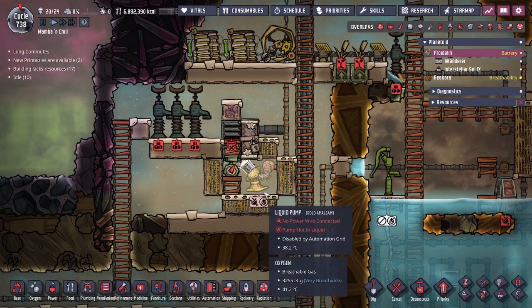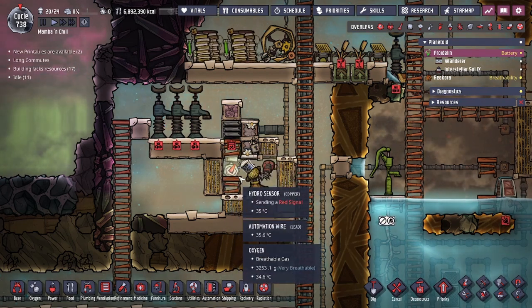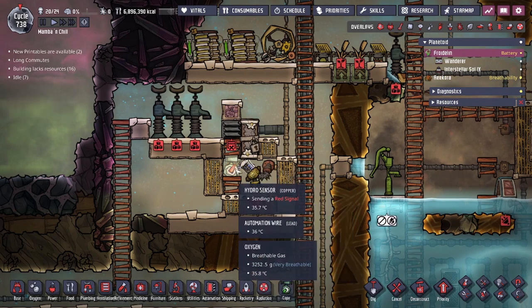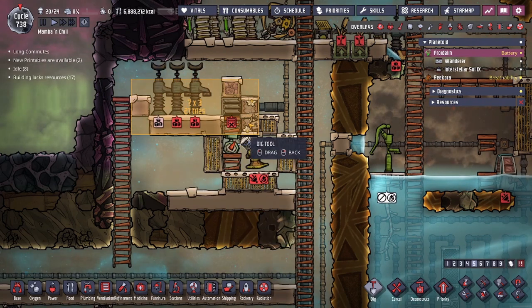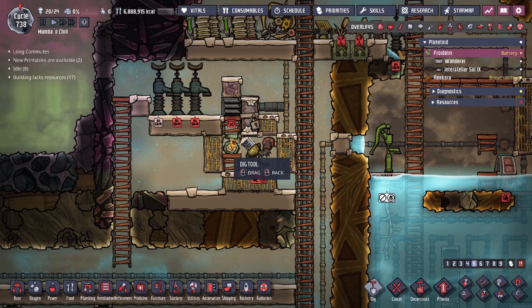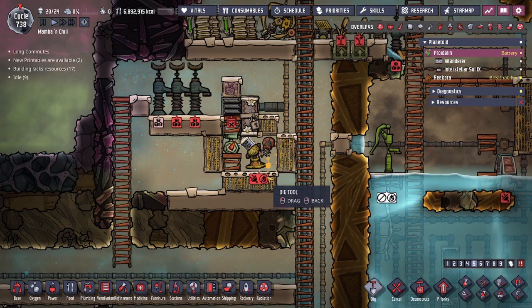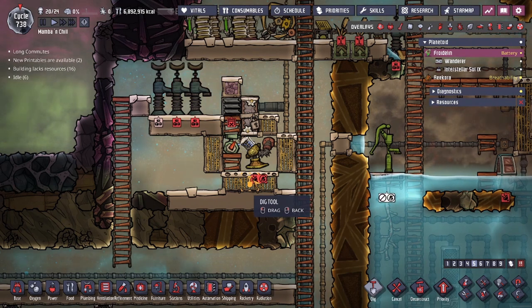You guys already saw the design we have in place — the liquid pump design, six tiles, the double ladder so we could walk inside, the hydro sensor — all that's explained in the other video. To get started, you just build your design. If you want to change up how the airflow design works, you can. The only part that must never be changed is this section. Below that, I would keep the hydro sensor right below the gas lock, and you can move the pump lower or add another building if you like. You do need the airflow tiles, though you could use doors instead if you prefer.